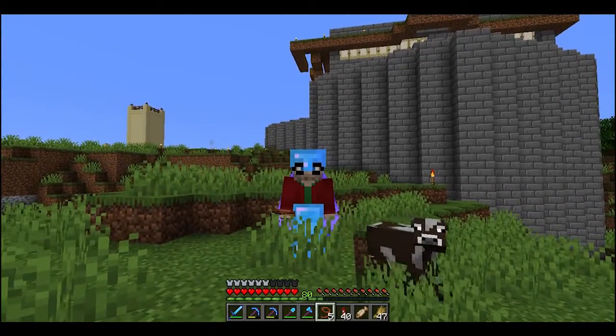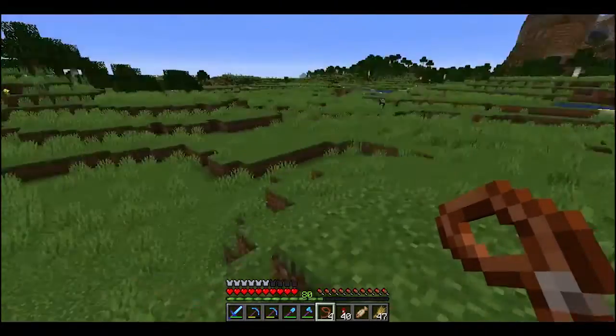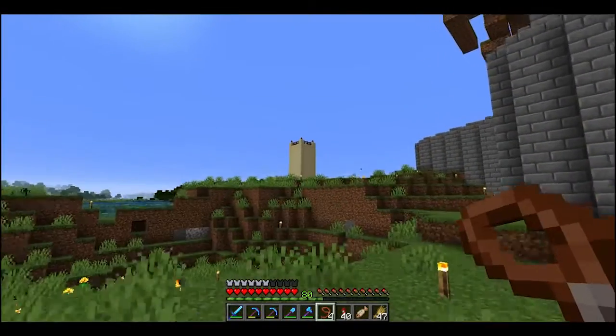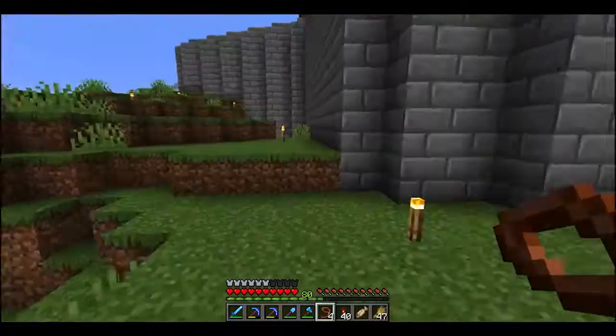We're going to work on some other things as well here, but right now I've got to wrangle a cow. I need a cow for this build — you'll understand in a sec. You can see behind me there's this really large spire-looking thing. That's important.